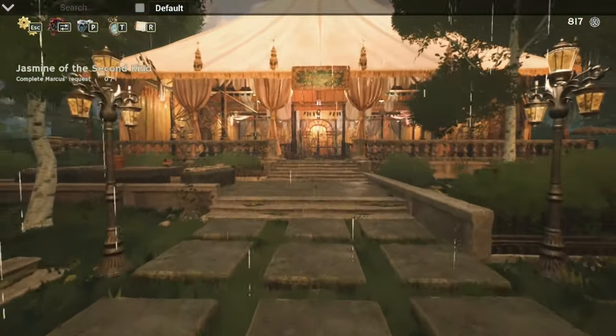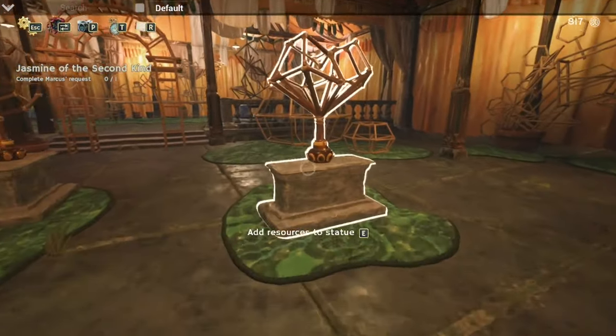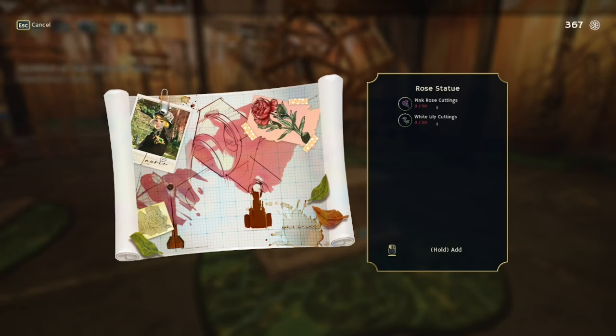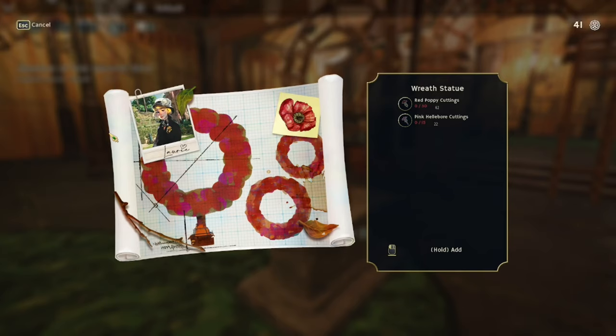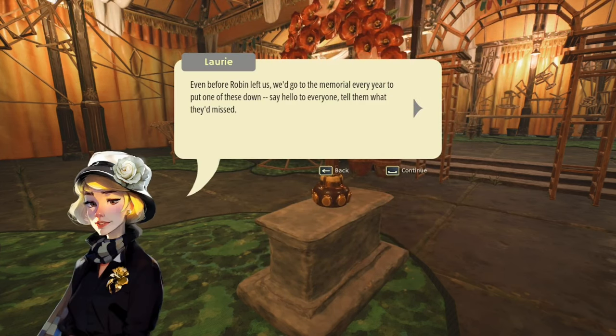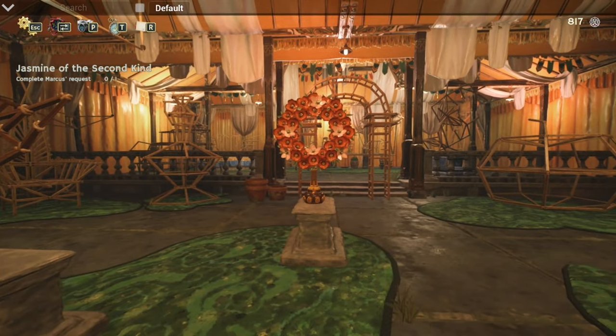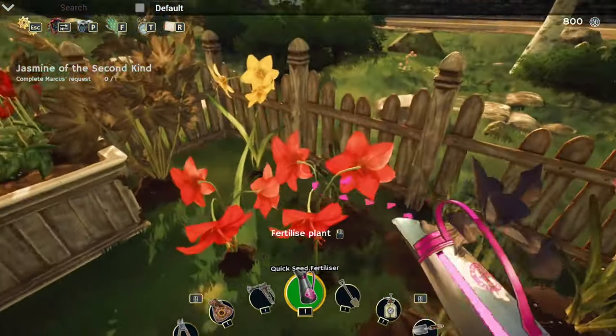Another unexpected highlight for me was the pavilion, where you can contribute cuttings for the garden statues. I didn't make much progress with this because a lot of it required hybrid flowers I hadn't unlocked yet, but I think this is a great addition to the game — a nice touch for those of you who really like to complete everything. It's a good thing to aspire to complete, and I think it will be beautiful when finished.